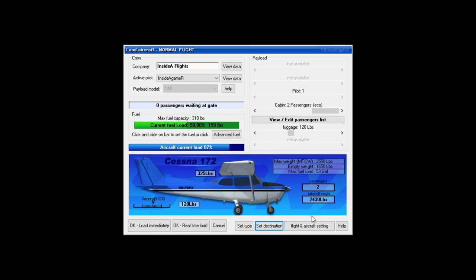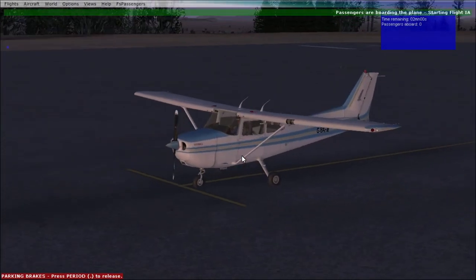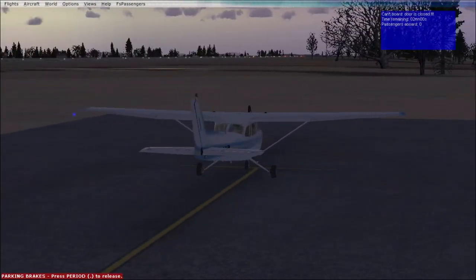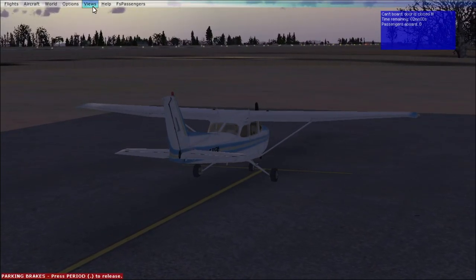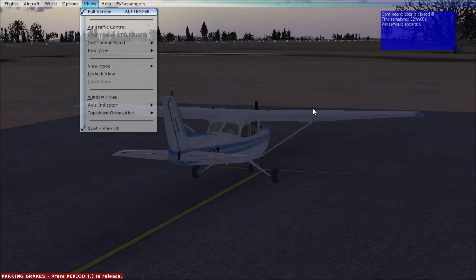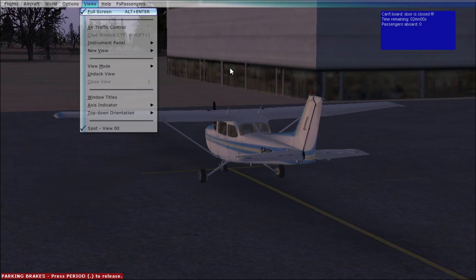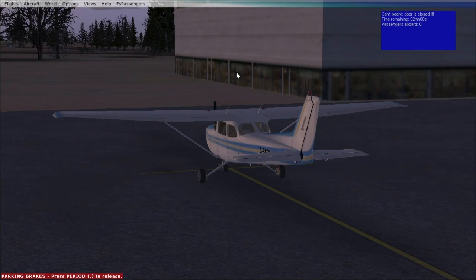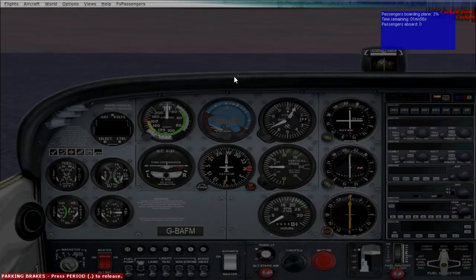We're going to have a normal flight and set our Sligo destination. Real-time load — we can do that. We're currently at Connacht Airport, also known as Knock Airport, on the west of Ireland. So we're going from Knock to Sligo, which is a very short flight — about 10 to 15 minutes. We need to unpause the game. Shift D — there we go, plane doors opening. We've got a two-minute load time.